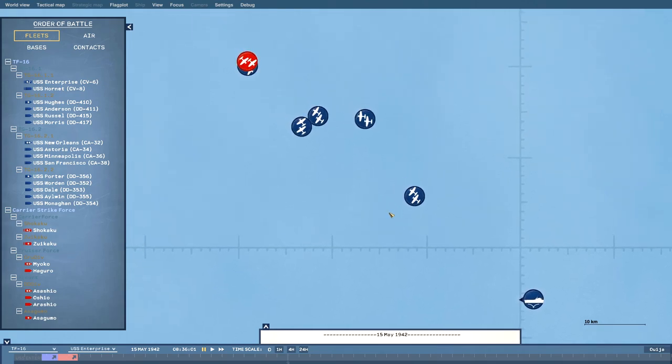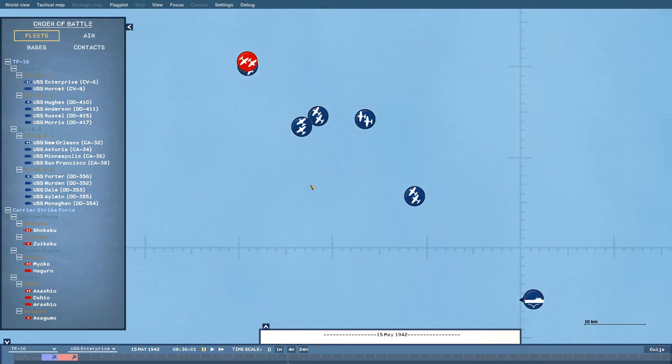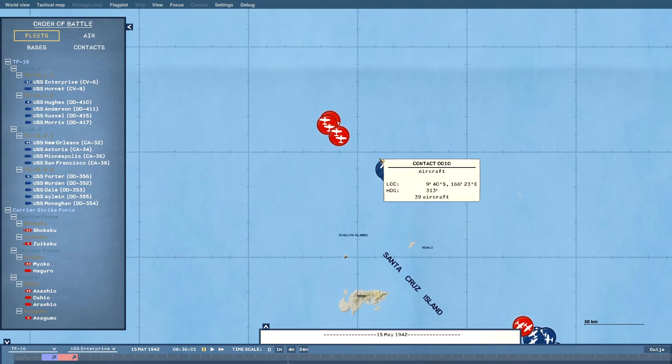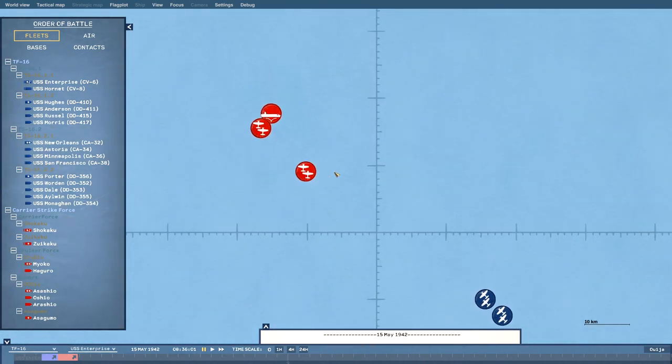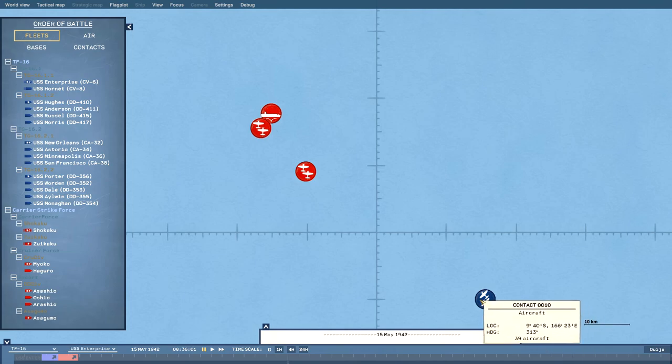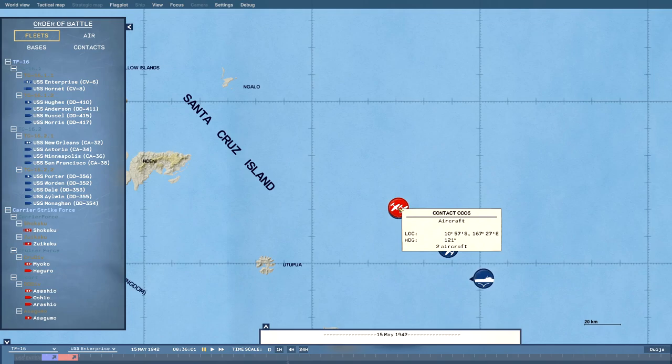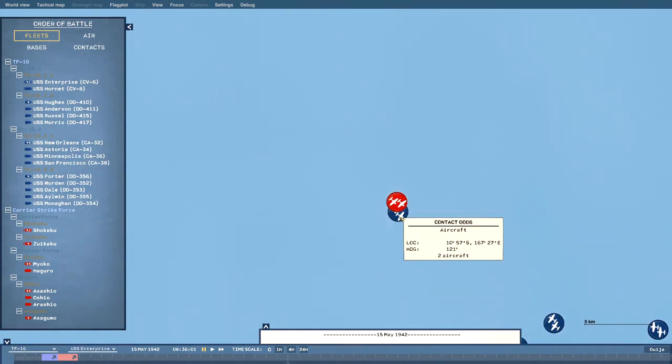That is the U.S. Navy contingent of this task force. In the game, once the gameplay is released, you will be playing solely as the U.S. allied side — you will not be able to play as the Japanese at the top of release, though they may change that. Over here we can see all of the enemy assets as well. We have our strike packages on the way, their CAPs up, and their carrier strike forces. Let's take a look at this contact and see what we have — here is the enemy strike force coming in.